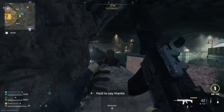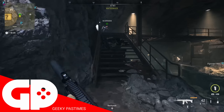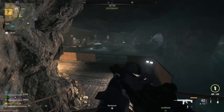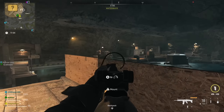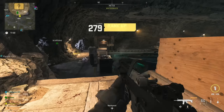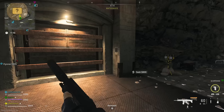Remember the bunker on Caldera that was on the side of Peak and looked just like Bunker 11, but we could never open it? There's one underneath Ashika Island, but this one we can open. We've been in there. There's loads of amazing loot in both DMZ and Battle Royale, and there's even a puzzle we haven't solved yet. In this video I'm going to show you how to get into that bunker and everything we know about this unsolved mystery.